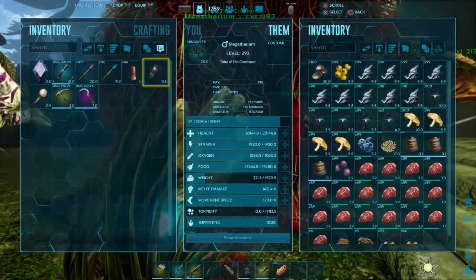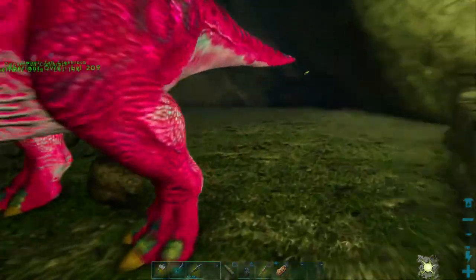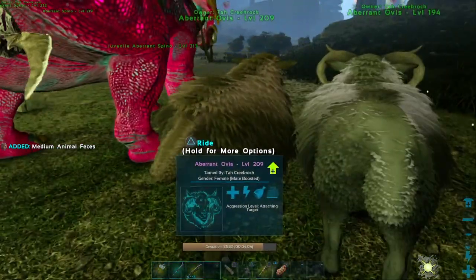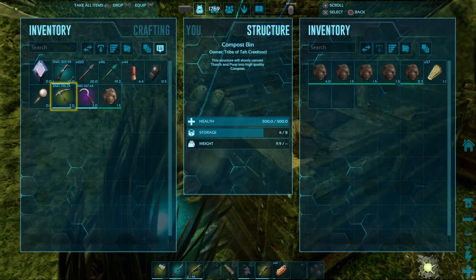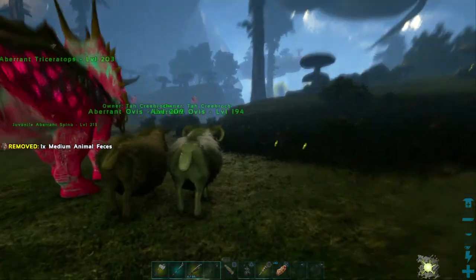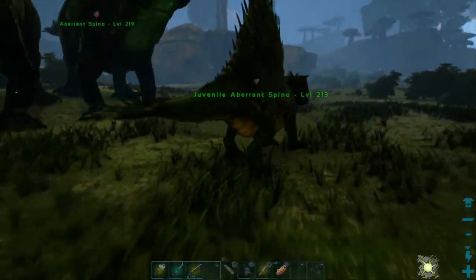We need some berries to feed the baby sheep with. Have you got plenty of berries on you? Not really. Let's see how far away her baby sheep is - four minutes. Still making fertilizer even though I'm not sure the crop plots down here are even going to work. But I'll go back and check that out at some point. You're still an hour away from imprint.